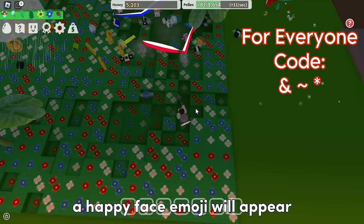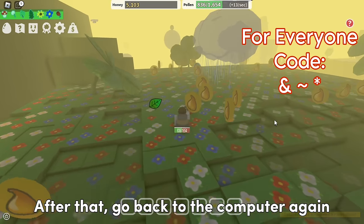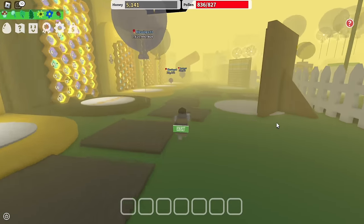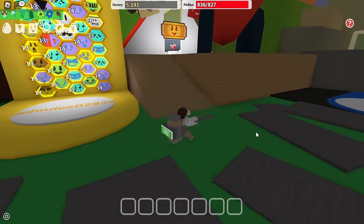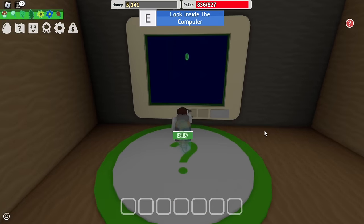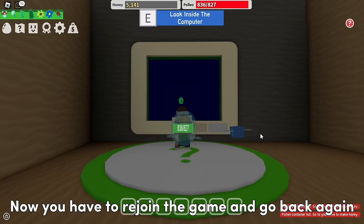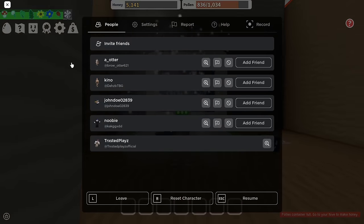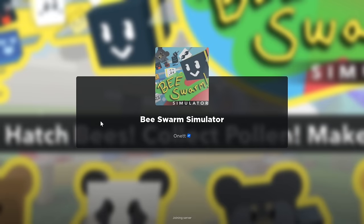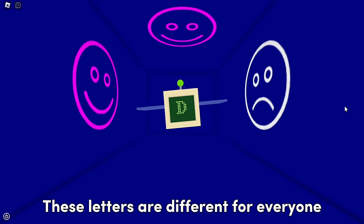Once you do it correctly, a happy face emoji will appear. After that, go back to the computer again. As you can see, the computer isn't inside now — you have to rejoin the game and go back again. For the last mission, you need to take a note of the letters in order. These letters are different for everyone.